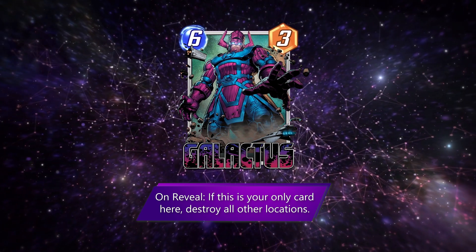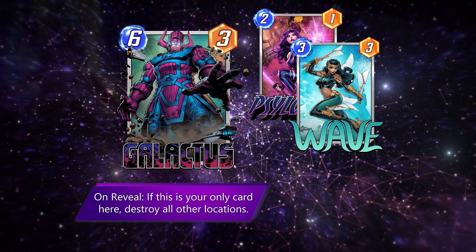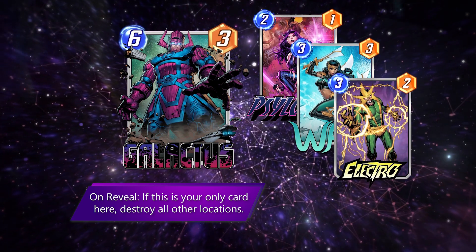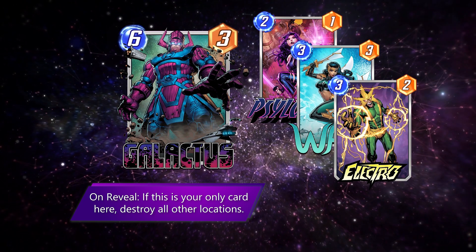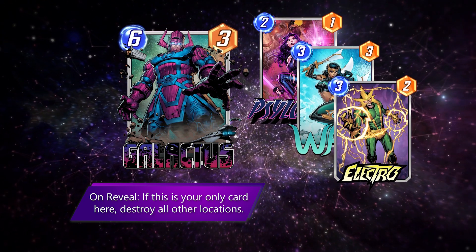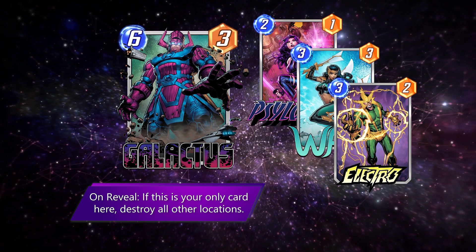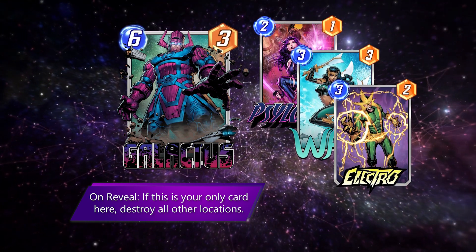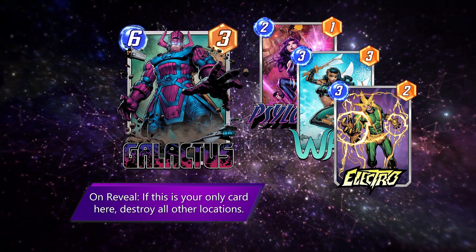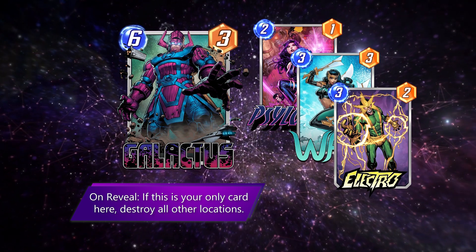The answer is to play him on turn 5, using some sort of energy generator like Psylocke, Wave, or Electro, and then dropping a turn 6 of destiny to follow it up. If you can generate enough power on turn 6, you could probably play this on locations that already have a presence, and that might be a cool method. Drop this on a location where the enemy has played 4 cards and is still empty for you, then as long as you can beat that number minus 2 on the next turn, victory is assured!